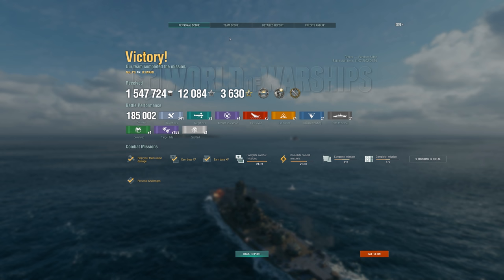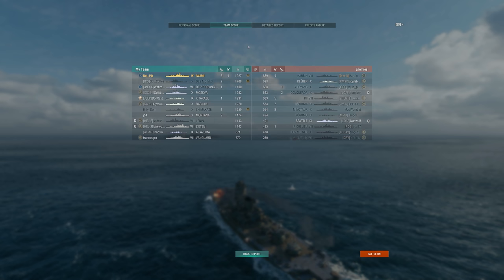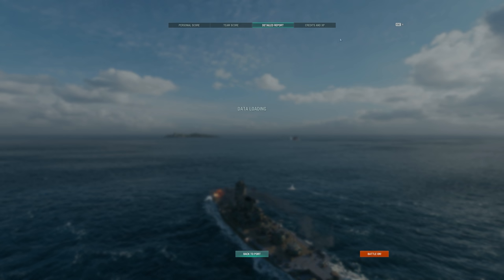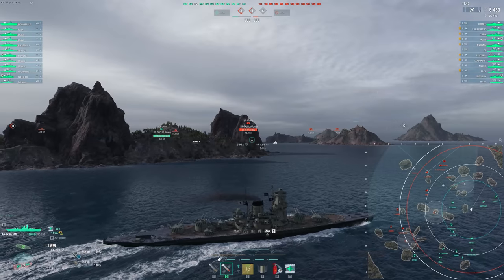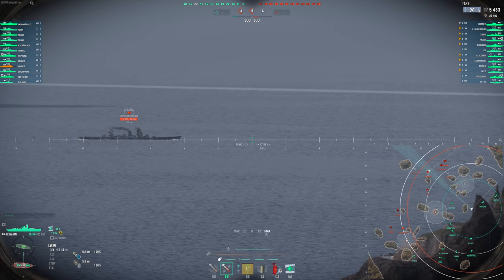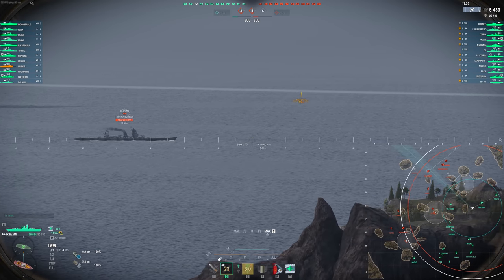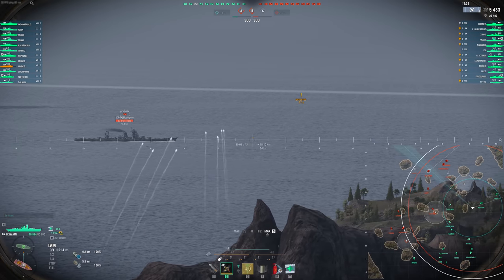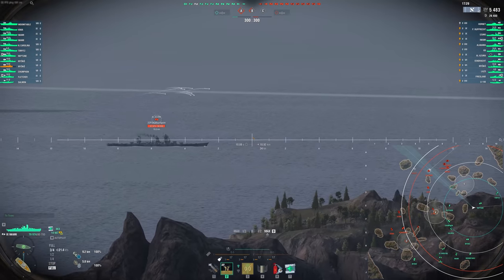It pseudo-gets a Turtleback, but it's not angled enough to actually bounce anything. It works more like a bit of spaced armor. But this ship has an above-water citadel, so it's very, very easy to get citadeled if you angle incorrectly. And it's very easy to angle incorrectly since you can't fire all your secondary turrets if you're angling perfectly in this ship.